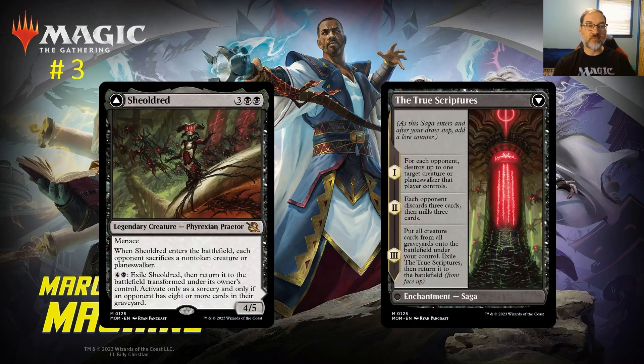At number three: Sheoldred. For three and two black mana you get a legendary 4/5 Phyrexian Praetor with Menace. When Sheoldred enters the battlefield, each opponent sacrifices a non-token creature or planeswalker. For five mana you get a 4/5 with Menace plus a removal effect that typically costs two or three mana on its own — effectively seven or eight mana worth of value when you cast it.